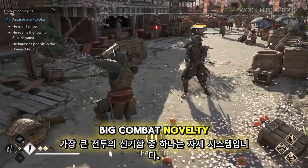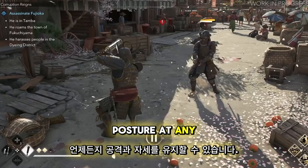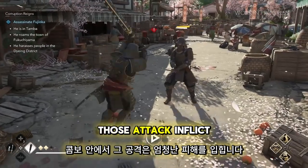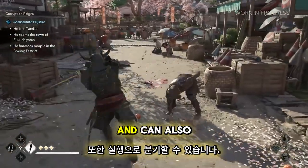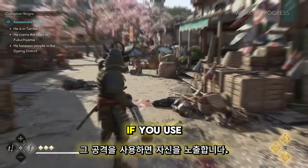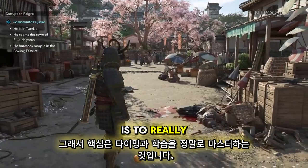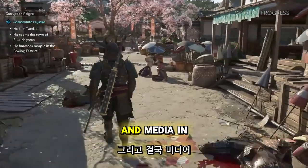One of the big combat novelties is the posture system. You can hold your attack and posture at any moment inside a combo. Those attacks inflict massive damage and can also branch into executions. But if you use those attacks, you expose yourself.